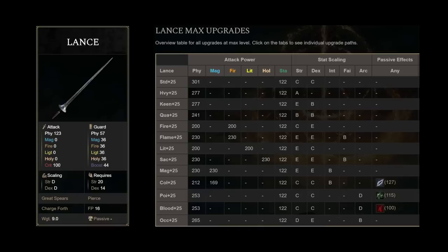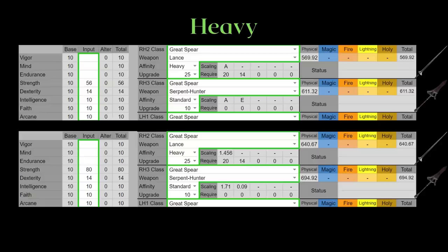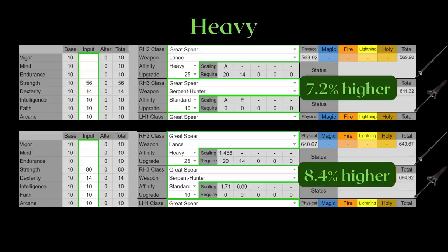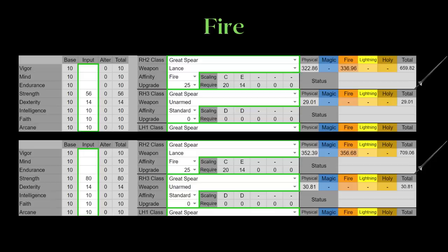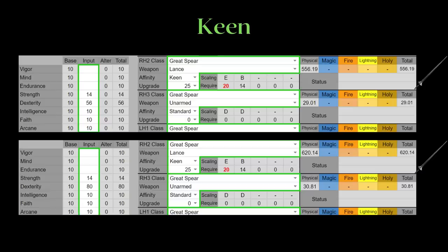For our final greatspear, we have the only regular greatspear, the Lance. Starting with the heavy infusion, these are its stats at the 56 and 80 soft caps. I also included the Serpent Hunter, which has higher AR with the same investment. However, do keep in mind that even though the Lance has a foreseen dexterity requirement, it weighs 3 weights lighter and is much longer than the Serpent Hunter. The main selling point is that you are able to choose a much better weapon art. The fire infusion is just a split scaling version of heavy, nothing too special. Next comes the keen infusion. The Lance doesn't scale that poorly on keen, but the AR is definitely lower than heavy. It also has a 20 strength requirement to meet.